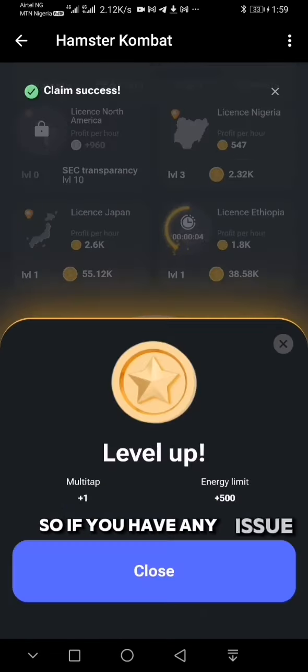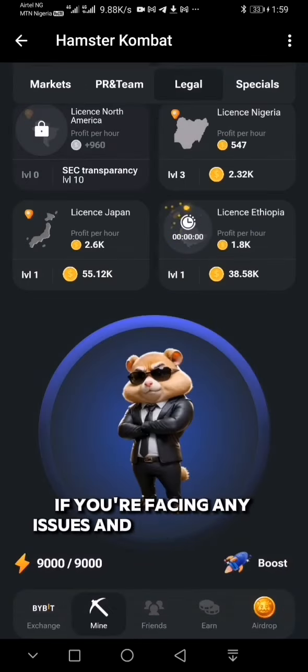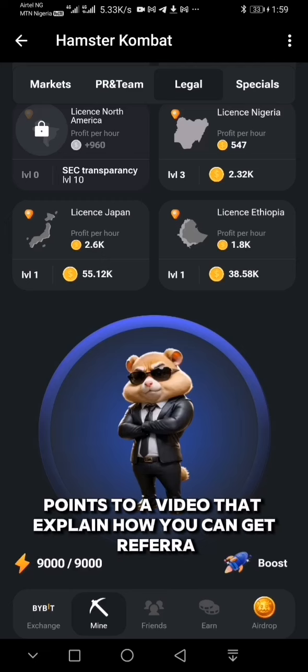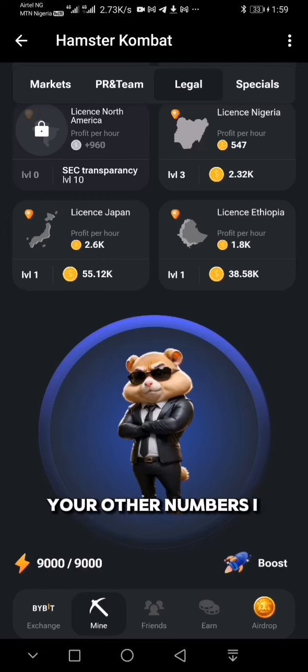If you have any issues claiming your coins or getting referrals, there's a link in the description below where I point to a video that explains how you can get referrals — either using your friends' link or using your other numbers. I explain two different methods you can use to get referrals, so just refer to that video, it will really help you.